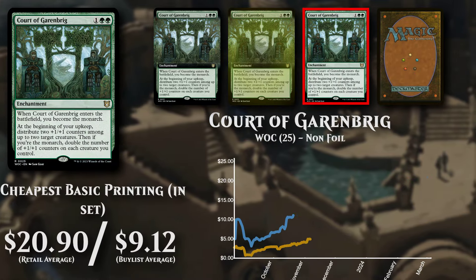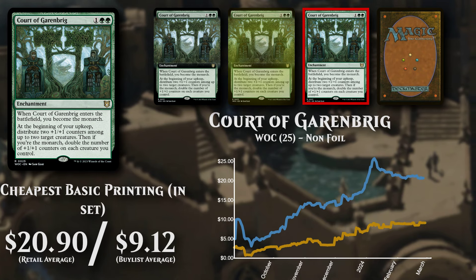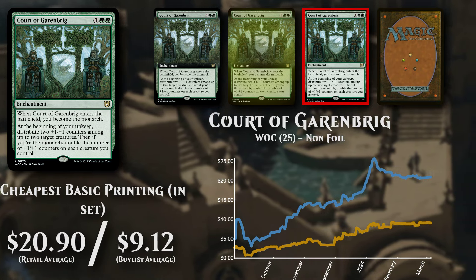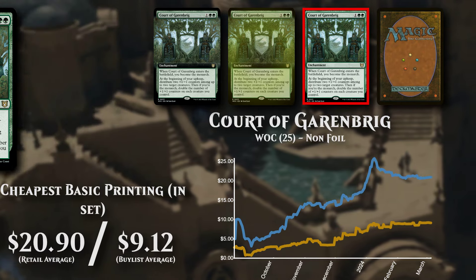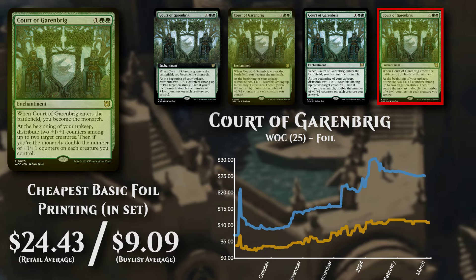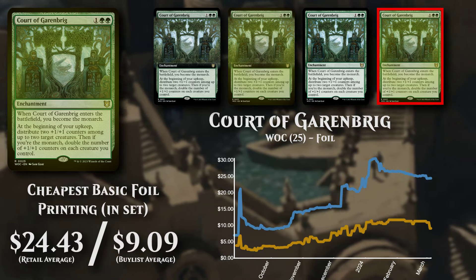The cheapest basic version is selling at not far off $21, and buy listing at over $9. The cheapest basic foil version is currently available to buy at above $24, with poor buy list support at $9.